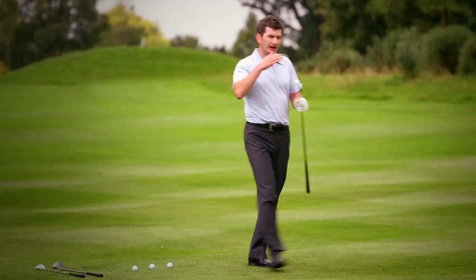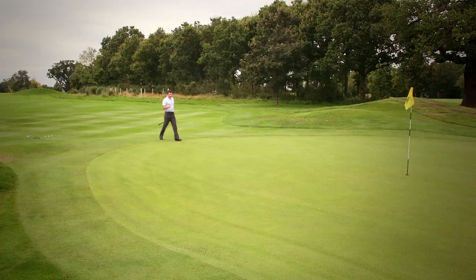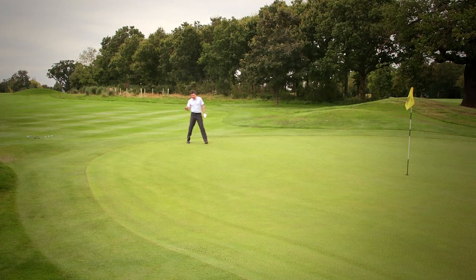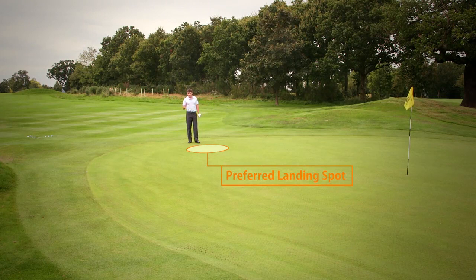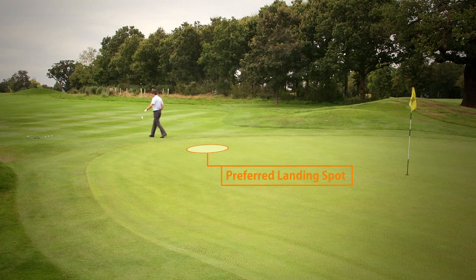Once we appreciate how far each of our chipping clubs flies relative to how much it rolls, we can then more accurately pick our landing spot. Professionals are always looking to land the ball on a flat, consistent and predictable landing surface, and that normally means the front edge of the green — about a yard or two on the green — and let the ball run from there. I would never try to land the ball right on the edge, because if I'm a tiny bit short the ball lands in the fairway and that's going to react quite differently.